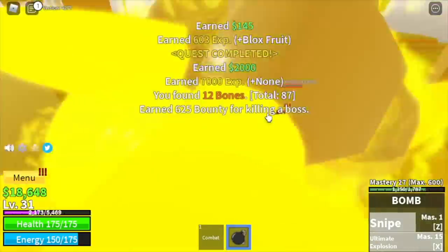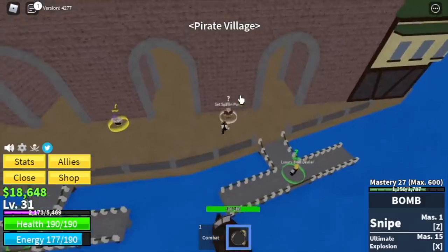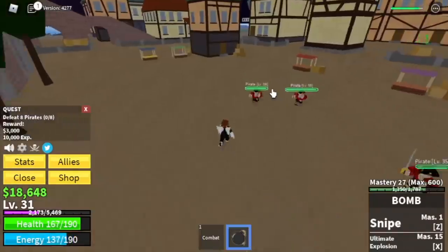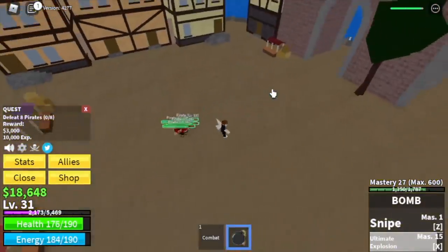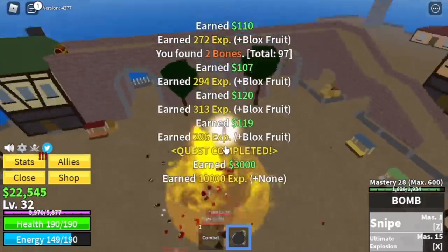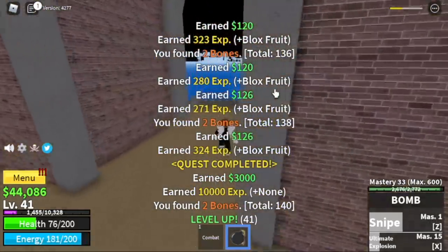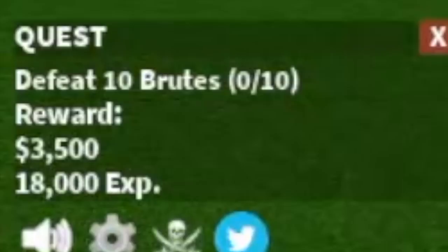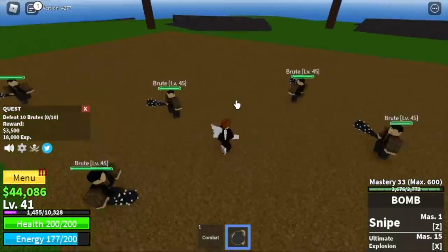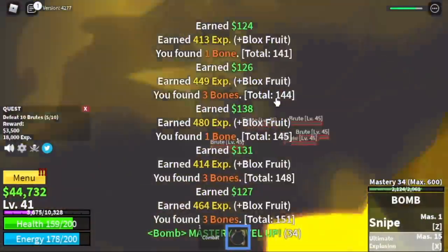When we reach level 30, we are now ready to move on to our next island, the Pirate Village. We're gonna start with the Pirates — we need to defeat 8, so lure 4 pirates at a time. You only need to do it twice to finish a quest. Use your Snipe and your Ultimate Explosion, but I suggest always use your Ultimate Explosion first. The goal here is to reach level 40. After that, we proceed to our next mob, the Brutes. You need to defeat 10 Brutes; you can lure 5 at a time. They're kind of tanky but patience is the key to success.